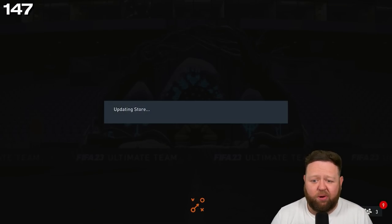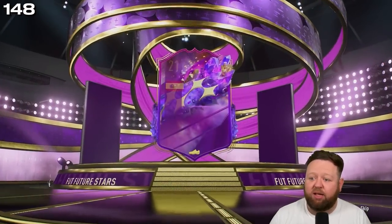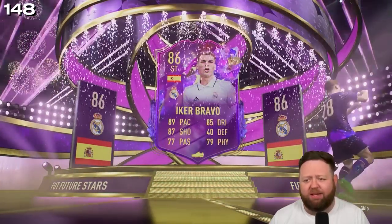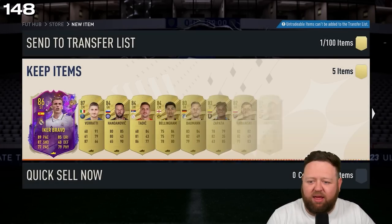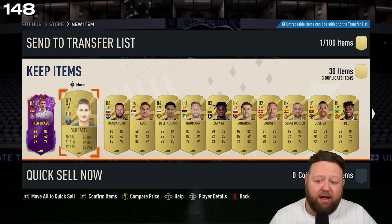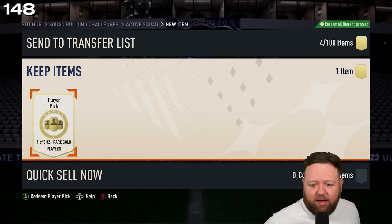Such an L, it's ridiculous. So this is a free ultimate pack — what are we gonna get? Future Stars, ladies and gentlemen! Spanish striker from Real Madrid — it's an 86-rated Ike Bravo, possibly one of the lower-rated ones. We also get a walkout in variety: one, two, three 84s, couple 83s, couple 82s — I'll take it.